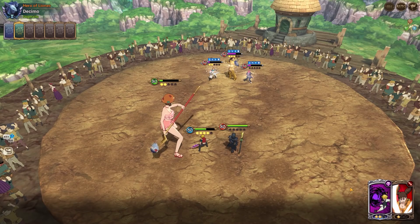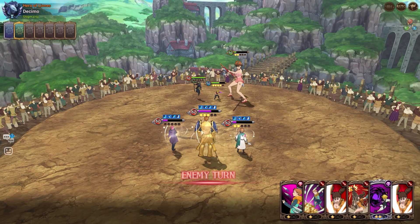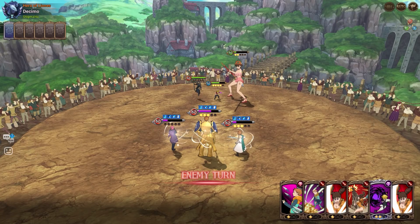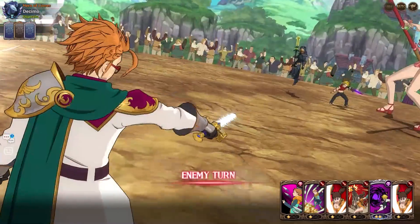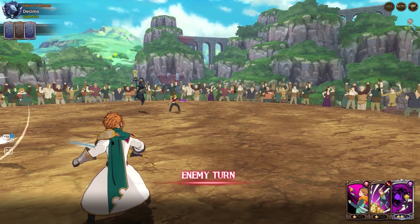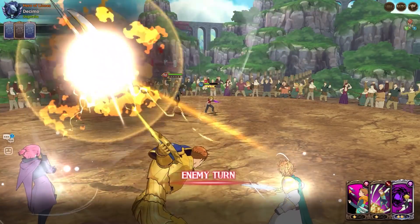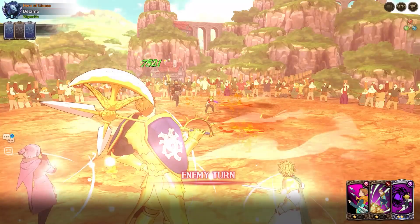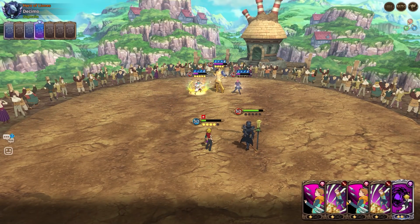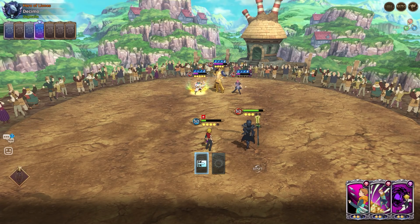It doesn't matter — mono red is just one team comp. You can't have a team that counters everything, it's just impossible. We dealt with pierce rate teams really easily, so that's fine — Diane is a good unit, just not good against mono red. And there isn't a single green unit that can look good against mono red. Even Green Escanor gets destroyed. There's just nothing I can do, unfortunate.